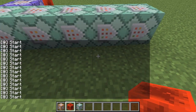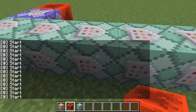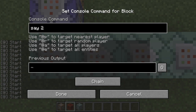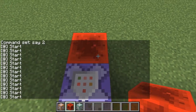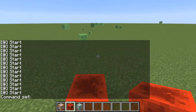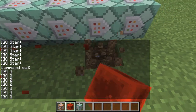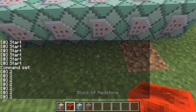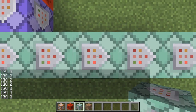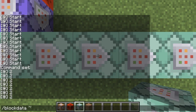Now, you may be thinking — well, it doesn't really save a lot of space. Well, it does, now that the powered tag is back in the game. None of the command blocks are powered right now, so only 'start' should be happening. Instead of actually having to power them, we can use another command — or we could just do it in the chat — to change the block data of this one right here. Block data, negative one, powered lowercase 1b.